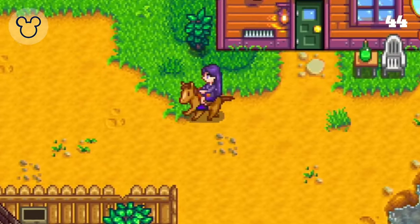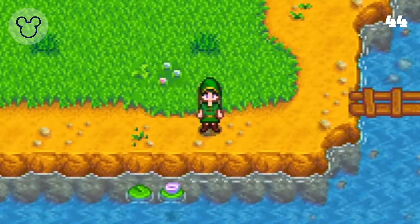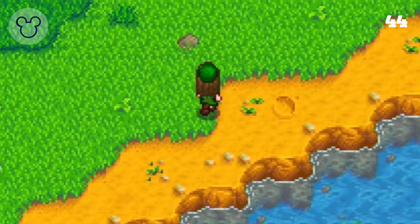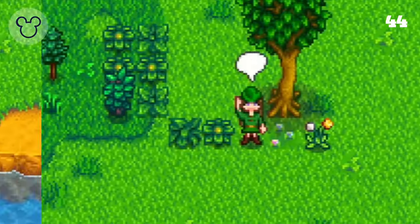To finish out the Disney costumes, we are making Robin Hood. Using the same outfit we made for Link, we only make two alterations: using a different hat — the archer's cap from the Hat Mouse — and having our hair be more of a reddish brown than blonde. Short and sweet.